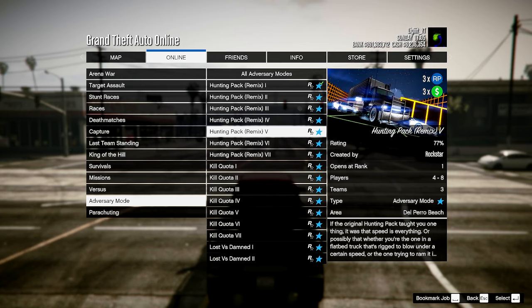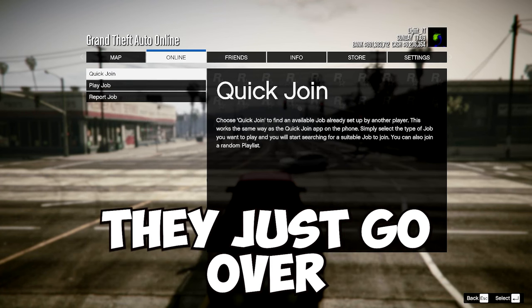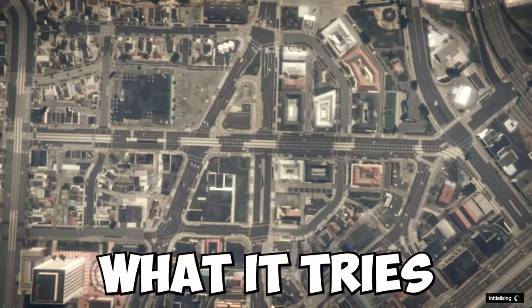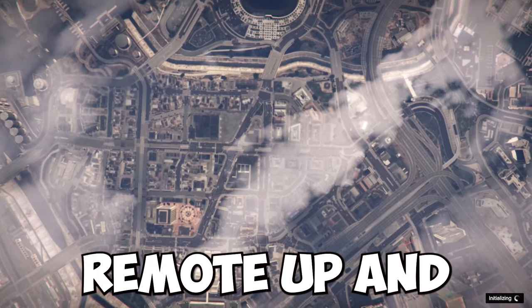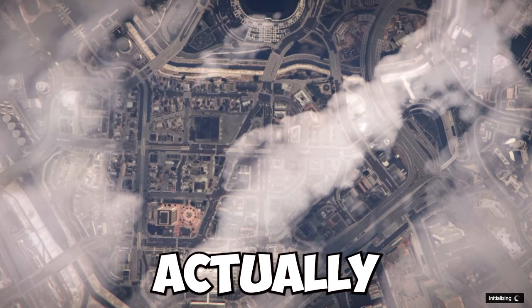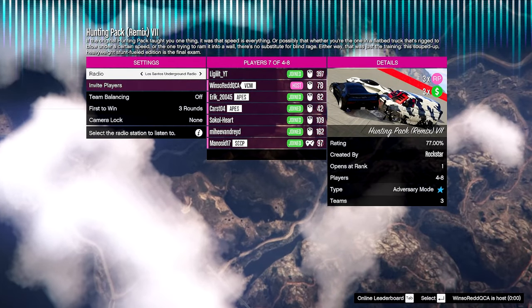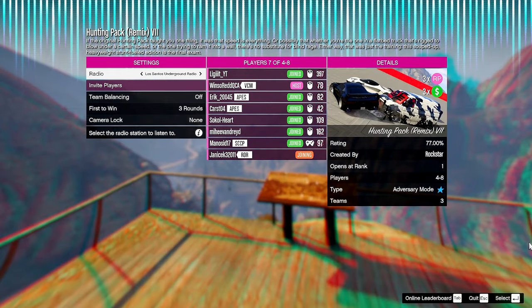Thankfully a lot of people are doing this so it's very easy to find a group. If you don't have anyone to do this with, just go over to Quick Join and then go to Play Adversary Mode. It tries to link you up with anybody starting any adversary mode, and because Hunting Pack Remix is very popular right now, I got into a group with six or seven other players and we're about to get a full group and start it up.